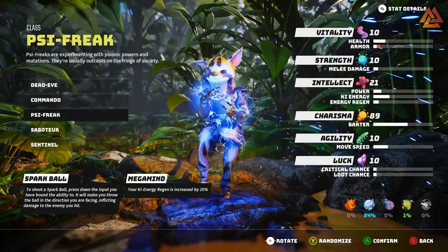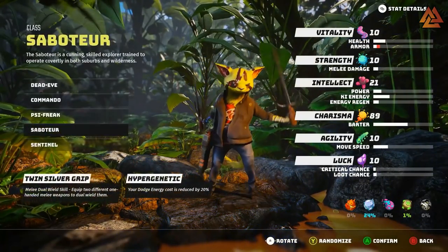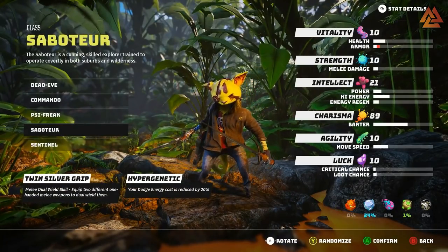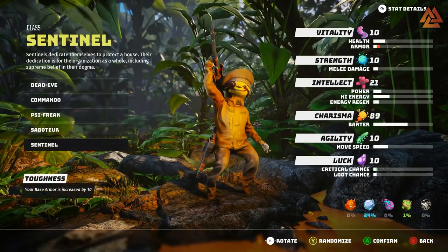Next up we have the Saboteur. This class is apparently all about covert ops and exploration, so like a stealthy sabotage style gameplay. This one gives you the ability to dual wield, so you can equip two different one-handed melee weapons, plus have a reduction to the cost to dodge. This one seems like a ninja style class, so if you're someone who really likes covert ops, this is definitely the one for you. Lastly is the Sentinel. This one's tanky, and has a perk that increases your base armor by 10 points. It's straightforward, it's a meathead — absolutely love it.